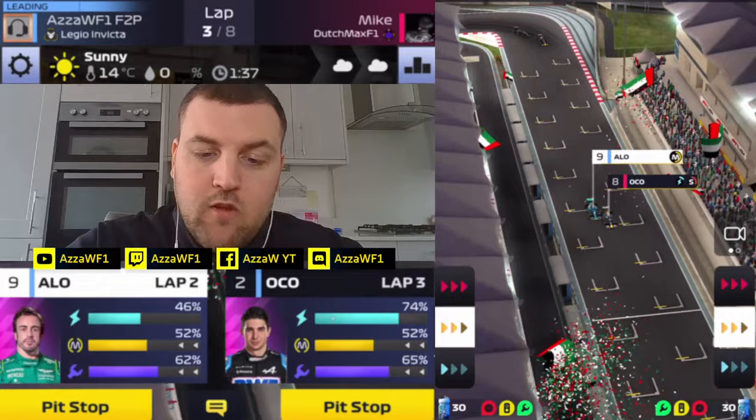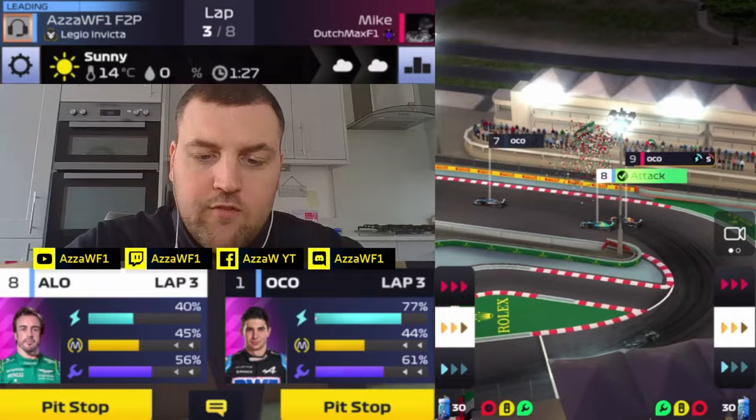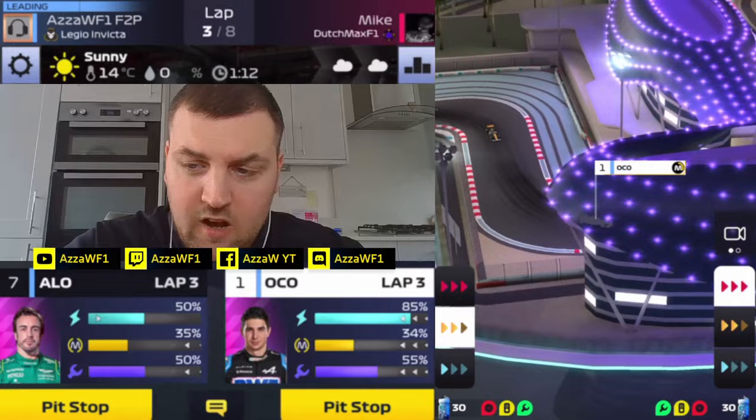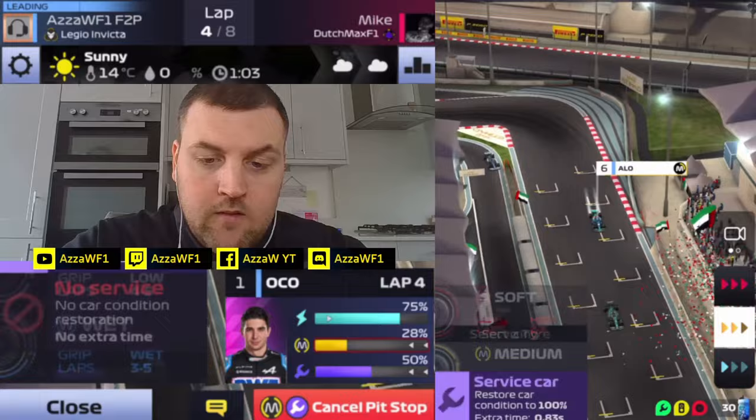Maybe we should have gone mediums on that middle stint as well, but hey-ho. Ocon taking the lead, Alonso taking the soft tyres up to P8, so he's got good chances here, Fernando. P7 now — keep going. Let me know down below how much have you received safety cars lately as well. Hearing a lot of players getting a lot of safety cars nowadays — not sure if that's because we just notice it more now it's back, or the fact that they are just ever present.